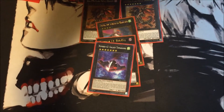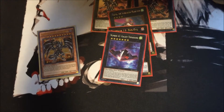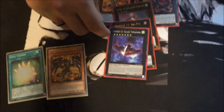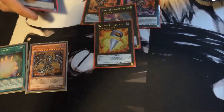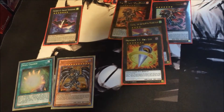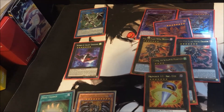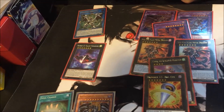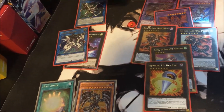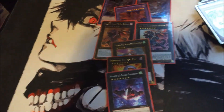Here's a combo: you can use Darkness and Soul Charge together to make Big Eye. Use these two to summon two level sevens, get Big Eye out, activate his effect and get four tokens, then immediately go into Firewall. From there you probably have one more monster, so you could bring out Link Spider, or go even further depending on what you want. If you have another normal summon from Soul Charge you could even bring out Proxy Dragon.